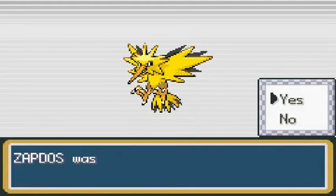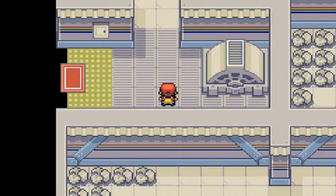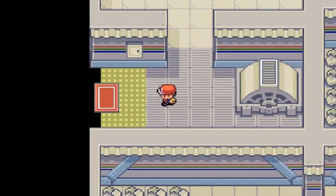I'm not going to nickname you. Go to box number two, you jerk. We used freaking 18 Ultra Balls to catch Zapdos. Imagine how it's going to be against the next one.